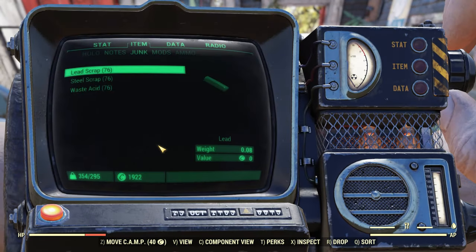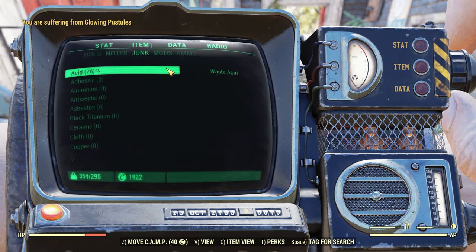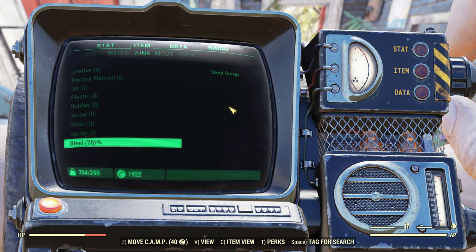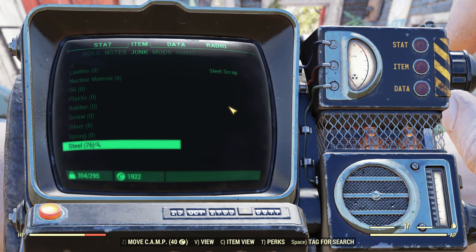You want to go into your Pip-Boy Junk, switch into the component view — on PC it's defaulted to C — and search for Acid, Lead, and Steel, so that whenever you mouse over something in the world that has those components, it will be marked with a magnifying glass. However, if your build doesn't have a lot of carrying capacity and you're not running Packrat or any other junk weight reduction, forget about Steel and Lead and just mark Acid.